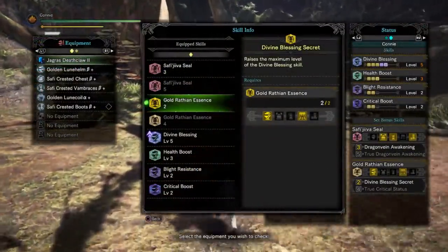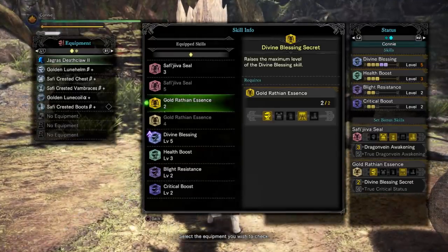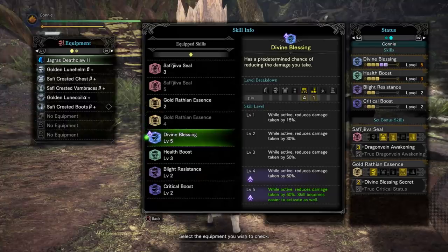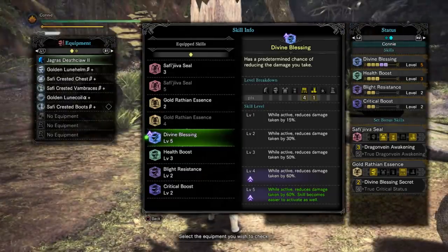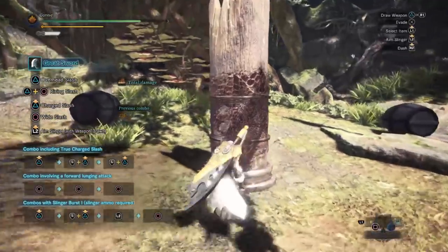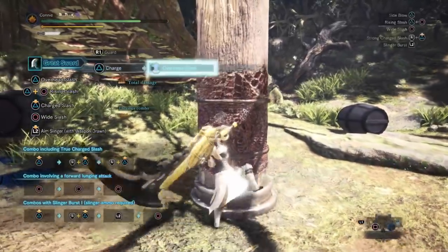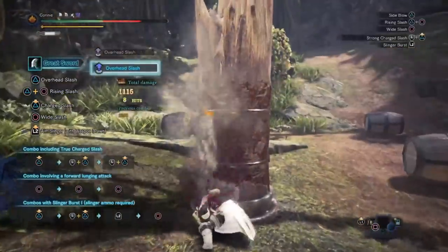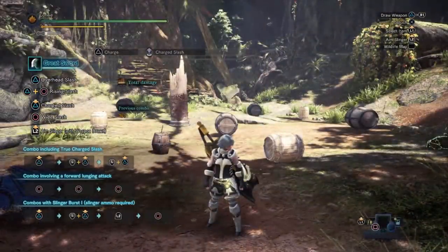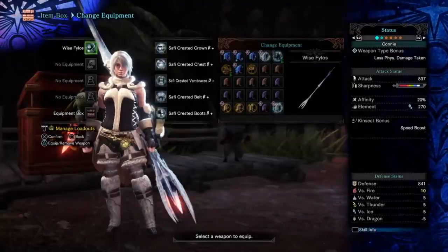We now have Divine Blessing on our set, along with Gold Rathian two-piece to increase the proc chance even more. I was planning a video on the probabilities and how it stacks with defense augments — keep an eye out for that. After testing for a while, I can confirm it doesn't seem like Divine Blessing reduces the damage you take from the set bonus's negative effect.